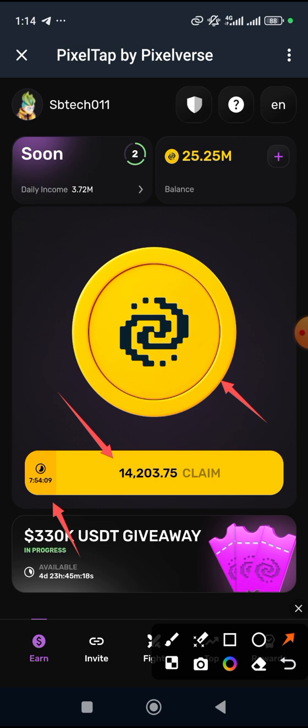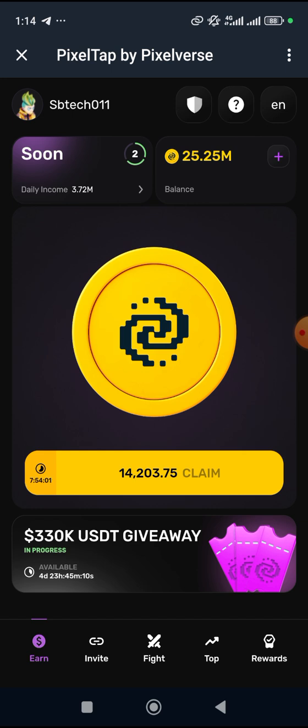It's set for about eight hours countdown, from around 17:55 or so. As you can see the time is counting down, and once the time elapses it simply means your storage has filled up. All you have to do is come over here and click on claim — it starts all over again. You can see it's now showing 7:59, so it's an eight-hour countdown.